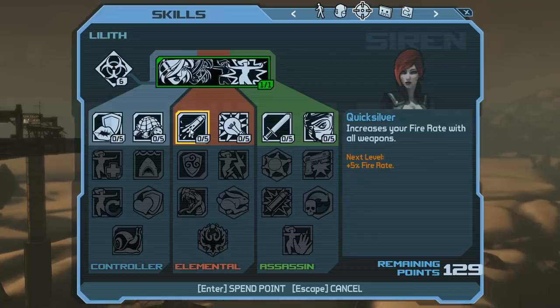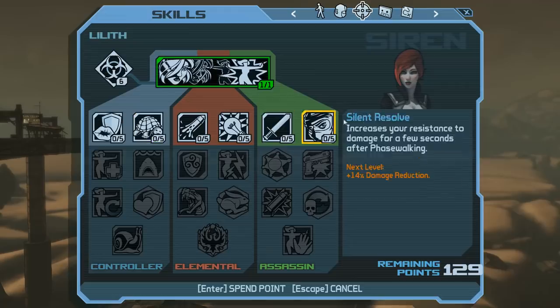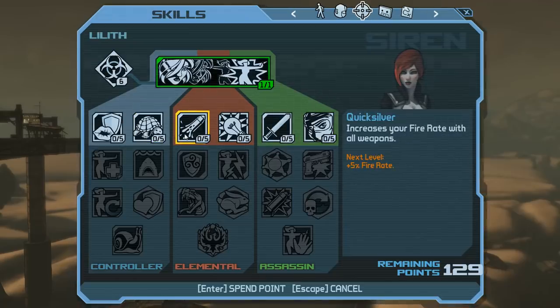Quicksilver — now this is a skill up my alley. 25% fire rate is 25% damage per second. Boost it, take it, enjoy that sweet fire rate. This is a fantastic skill, might be one of the best tier-one skills in the game — up there with Roland's Impact ability.